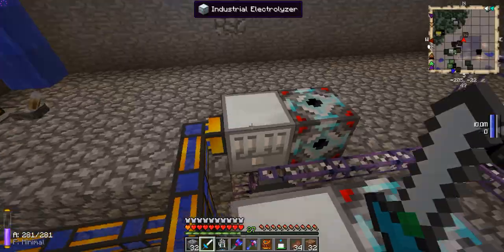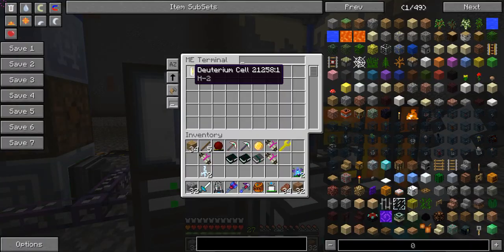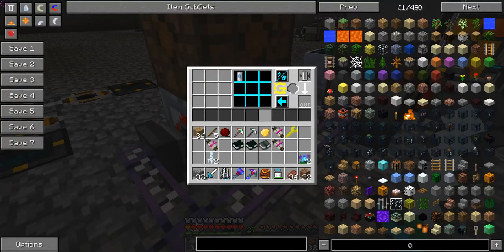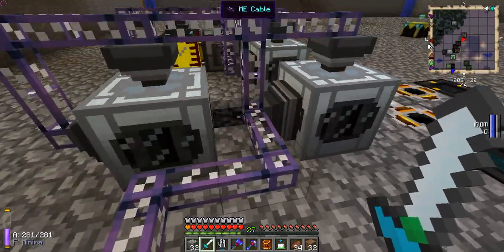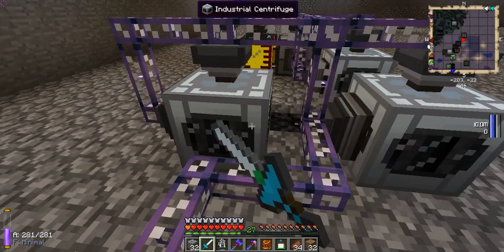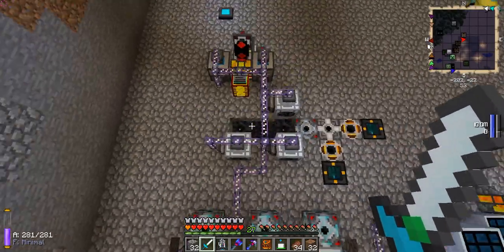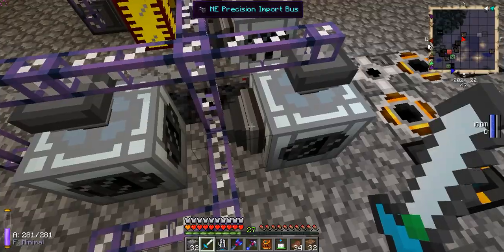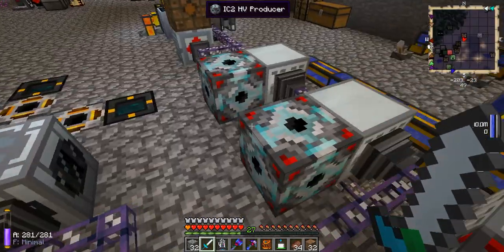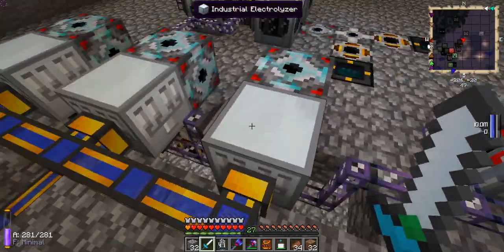That output gets fed into ME import buses, which go into the central ME system. The ME system crafts the compressed air cells back into regular cells and exports them back into the electrolyzers. The hydrogen cells get exported into industrial centrifuges — you need three centrifuges with three overclocker upgrades each, consuming 393 EU a tick total at HV, with two transformer upgrades to get them up to HV. Import the hydrogen cells and export everything else.